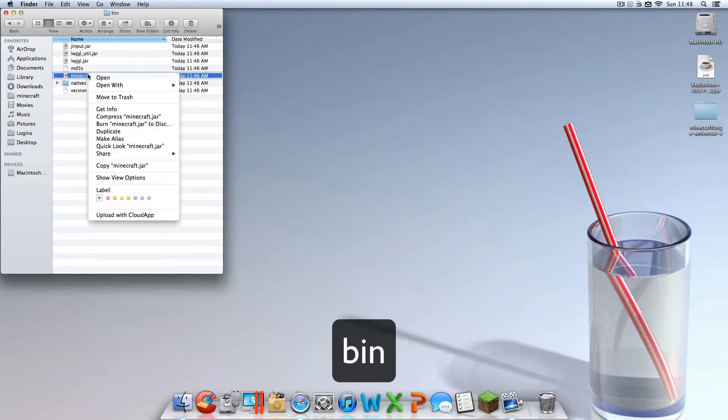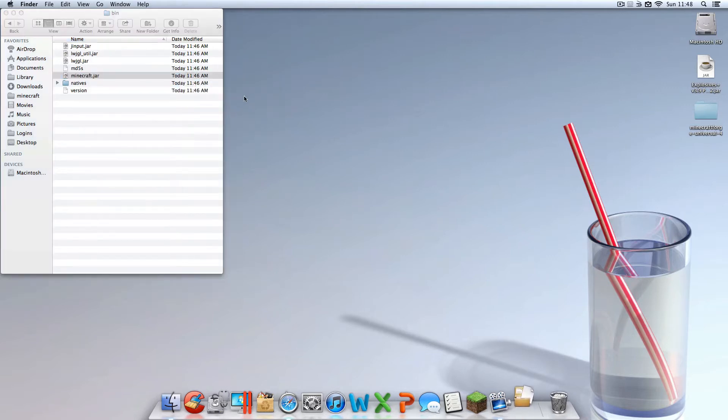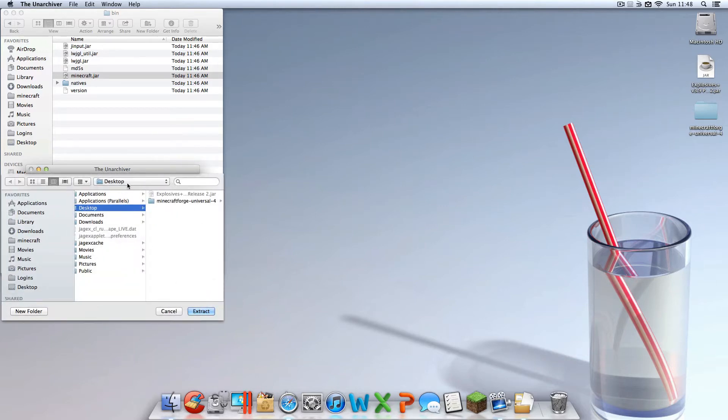Find your minecraft.jar, right-click, and open with The Unarchiver. If you don't have The Unarchiver option, you can download it for free from the Mac App Store or use the link in the description. Bottom line: download it, it's free, there are no problems with it. Then extract it to your desktop — find your desktop and click Extract.